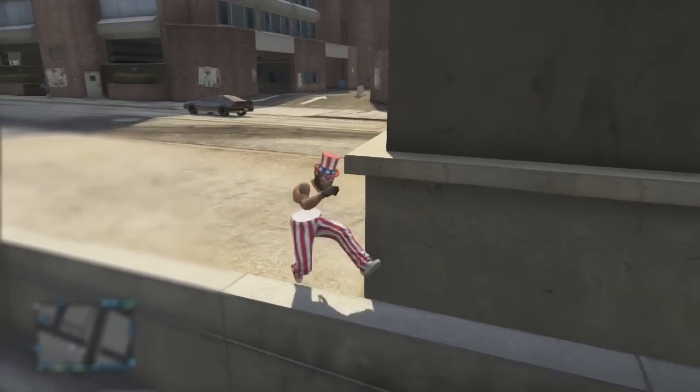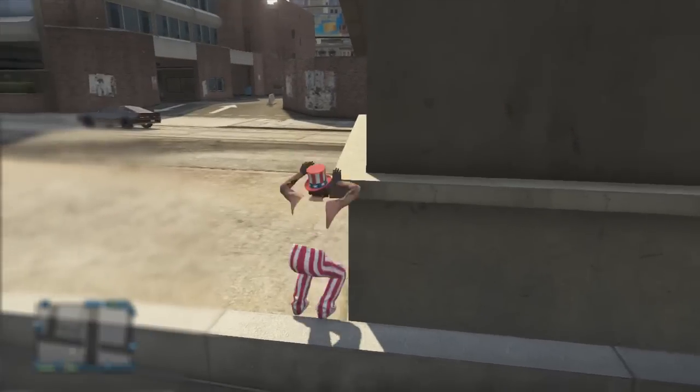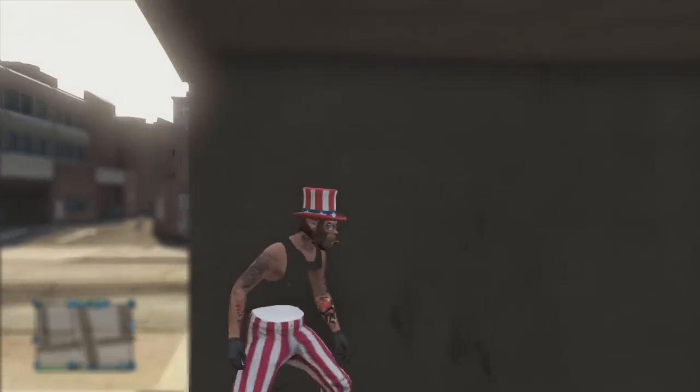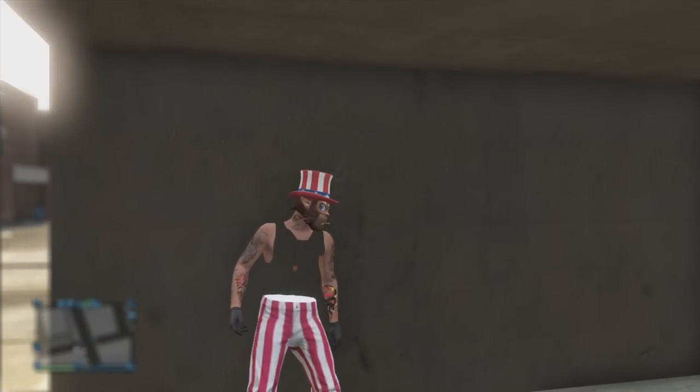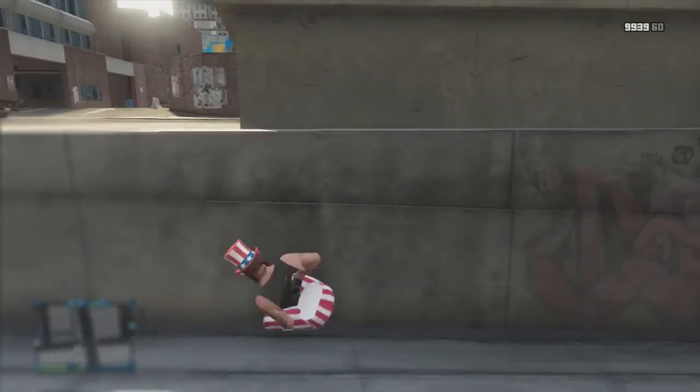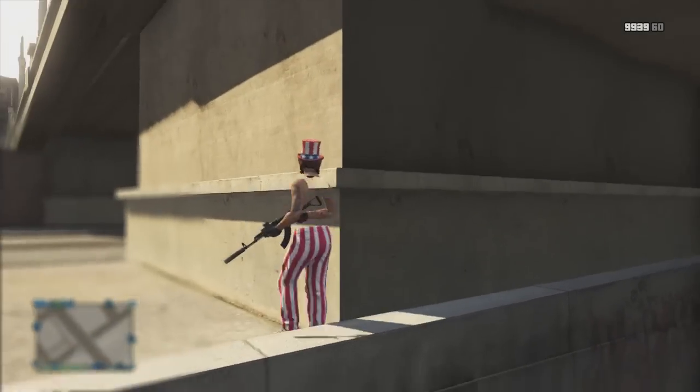Here's the second wall breach. This is actually right behind the police station — it's where the wall breach is to get the police outfit. You want to hop against the wall, then pull out a gun and run about 10 feet. I failed a couple of times as you can see.